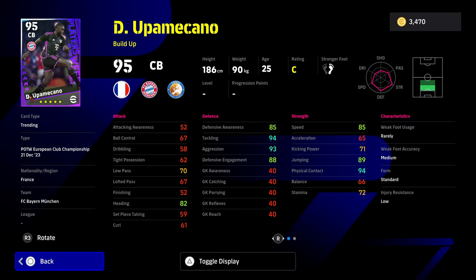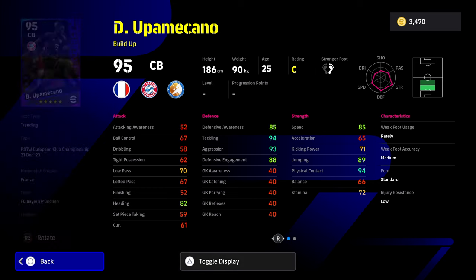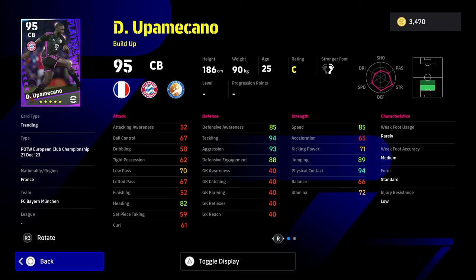And then we have Opa Meccano — a very nice solid build-up card. He plays like a destroyer without the acceleration. Strong physical blocker, aerial superiority, interception, slight attack, tackle, acrobatic clearance. He also has heading, weighted pass, low lofted, and fighting spirit. I definitely think Opa Meccano would be worth a massive try. That physical contact and speed are a very unique mixture of stats, and when you add in the aggression and tackling — tackling is going to be 96, aggression is going to be 95, and defensive engagement is going to be 90.